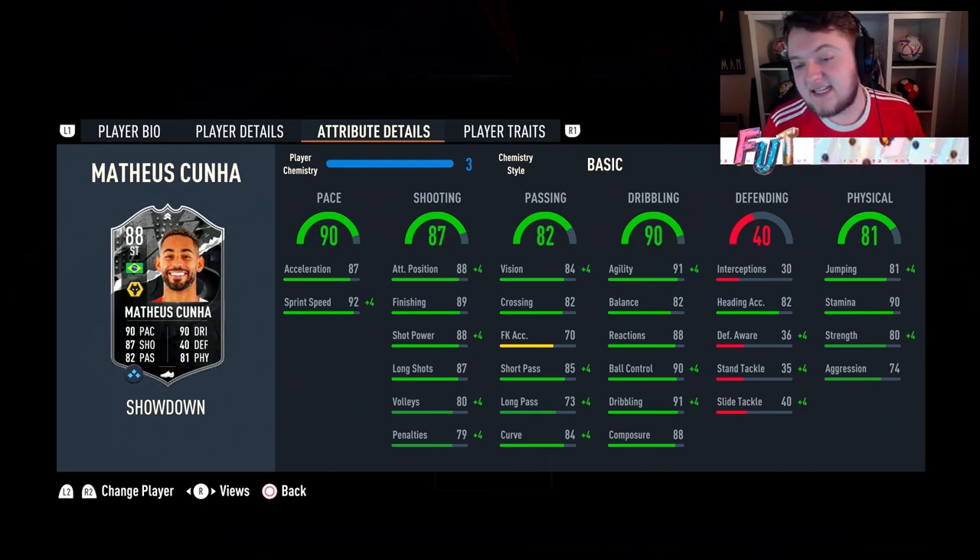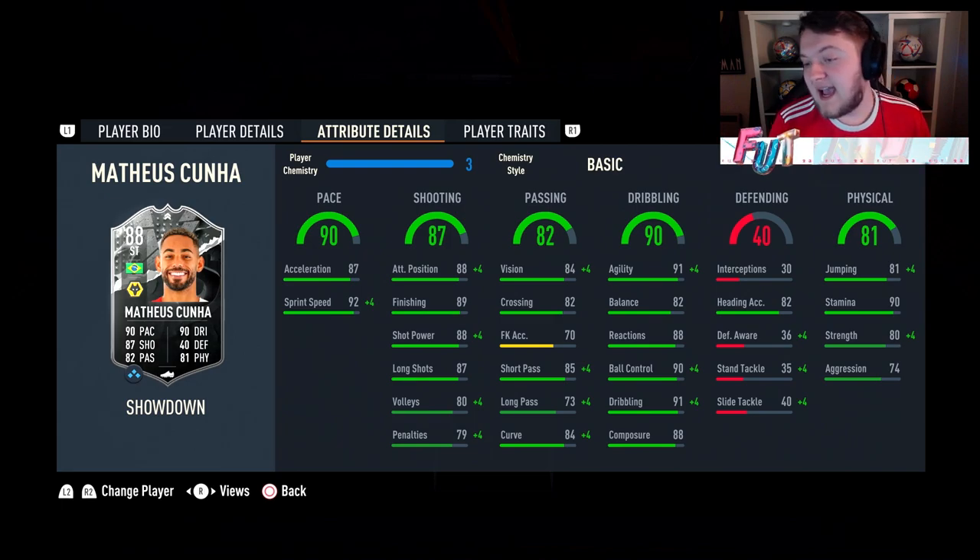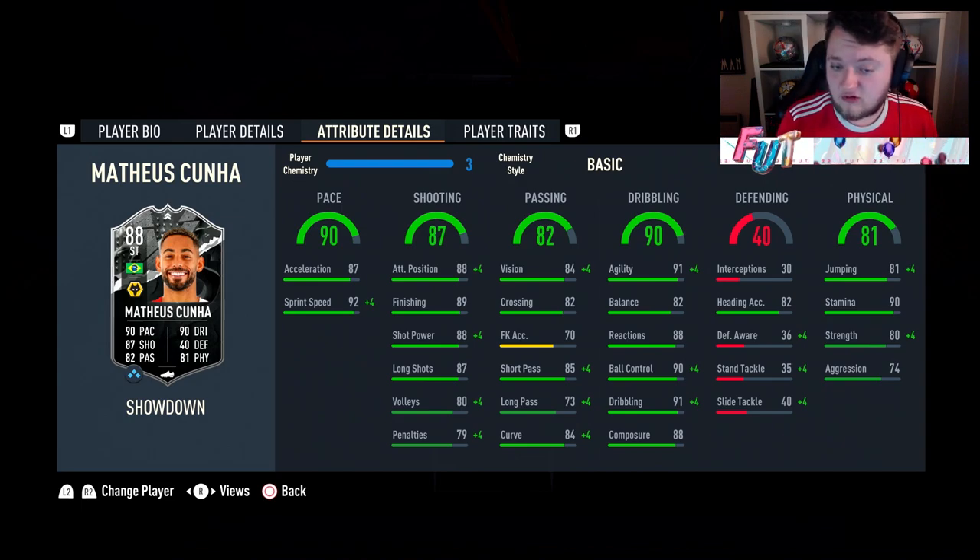mixed with 82 crossing, 85 short pass, 73 long pass and 84 curve. 91 agility and 82 balance, 88 reactions, 90 ball control and 91 dribbling with 88 composure. 81 jumping and 82 heading accuracy, 90 stamina, 80 strength and 74 aggression.